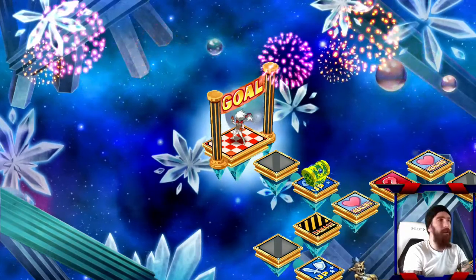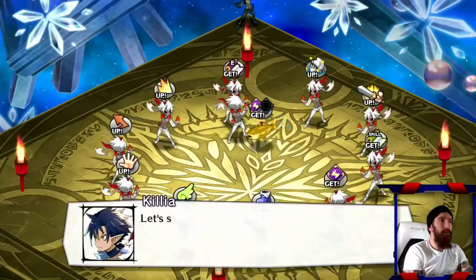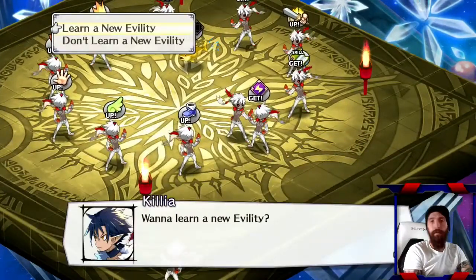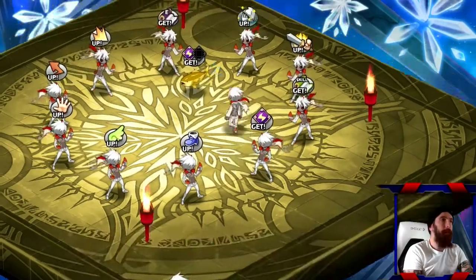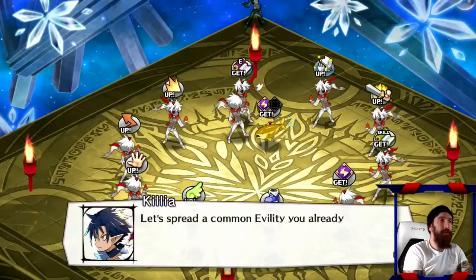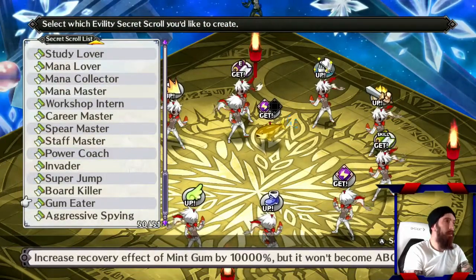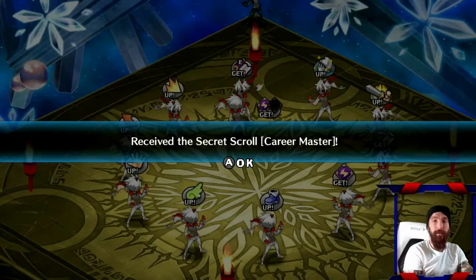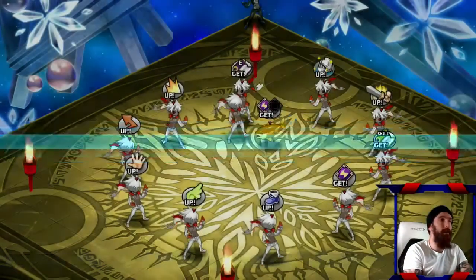Now that we've made it to the goal, this is that room I was talking about. You're going to use this room for multiple reasons, but just remember this room — this is where you're trying to get to. This is when you're looking for Career Master for the first time. If you're trying to learn one, this is what you pick. But once you've got it, you come to him and he'll spread it. I'm looking for Career Master — there it is. If I had done this on a lower difficulty, it wouldn't even show up as an option because it's a higher tier.